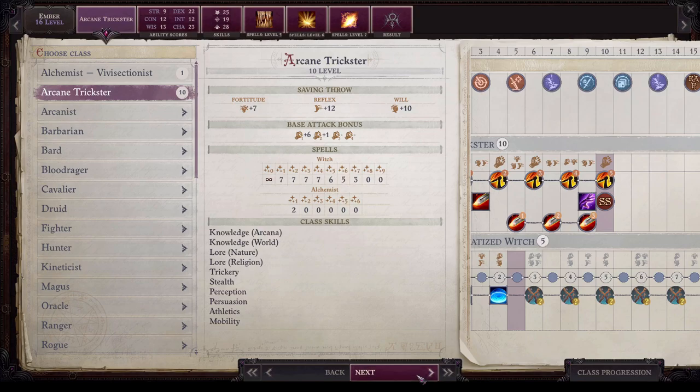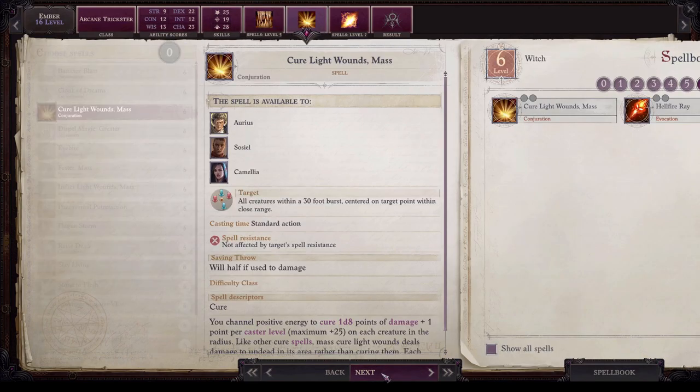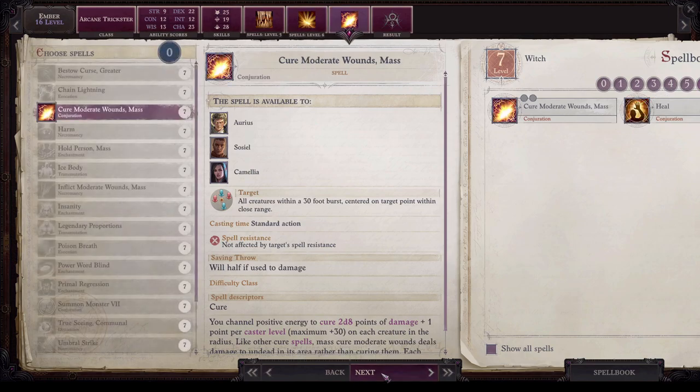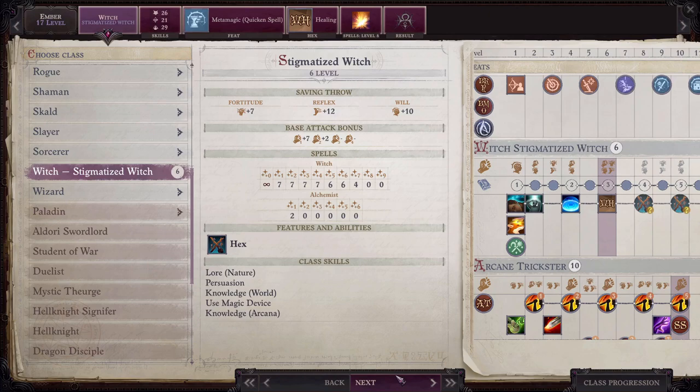At level 16 Ember will take her final level in arcane trickster, put her ability point into charisma, and take cave fangs, cure light wounds mass, and cure moderate wounds mass as Ember's spells for this level. Here you'll notice that Ember gains the surprise spells ability — this allows Ember to add sneak attack damage to all of her damage spells if the targets are flat-footed. In the rare situations where a spell like fire snake or bone shaker is the better choice over Ember's ray spells, this can add some extra damage. I also want to point out that Ember now has seven sneak attack dice from her classes, and Ember will likely be mythic rank 6 by this level, giving her an eight sneak attack die.